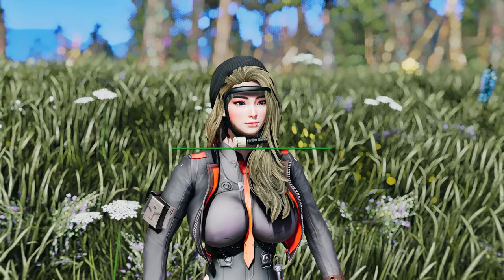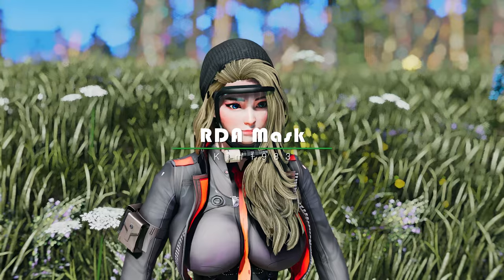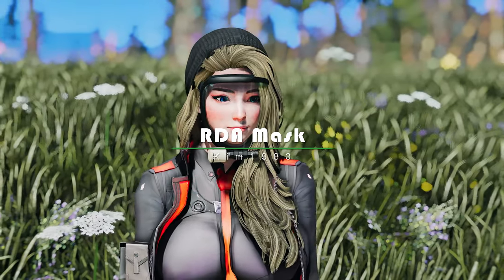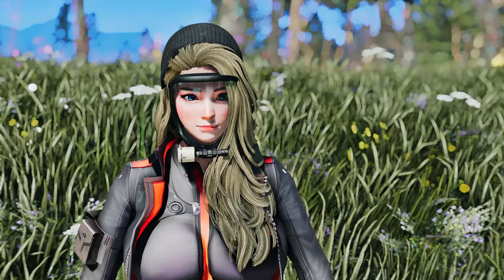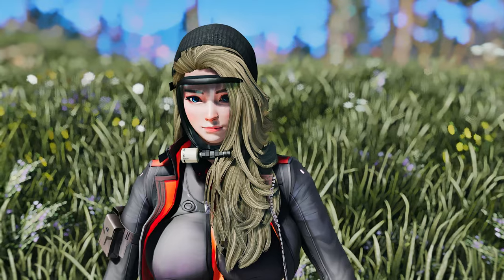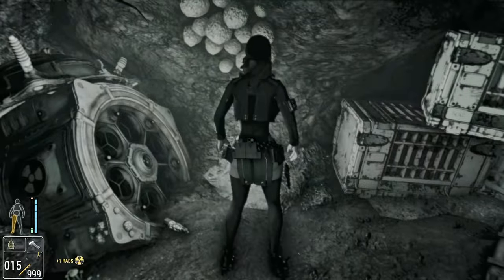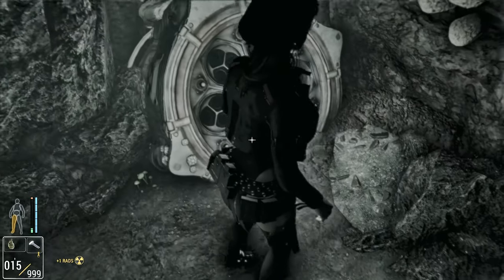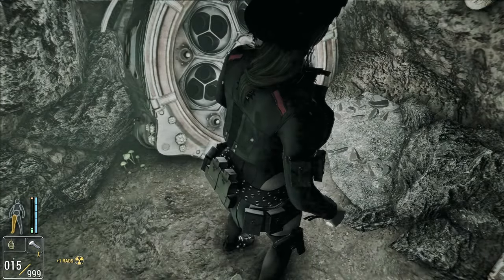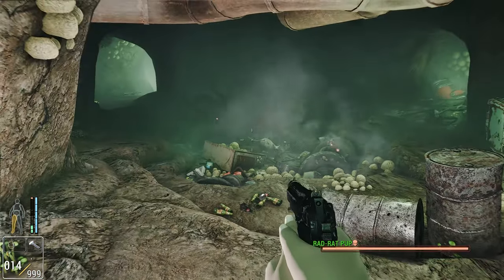Lastly, we have a unique and practical mod — the RDA Mask. This gas mask is more than just a fashion statement. It provides essential protection and useful benefits for your survival in the harsh post-apocalyptic world. The RDA Mask offers water breathing capabilities, allowing you to explore underwater environments without the worry of running out of breath. Additionally, it provides protection against poison and radiation exposure, keeping you safe from hazardous substances and their debilitating effects. With the RDA Mask, you can navigate toxic environments with confidence.